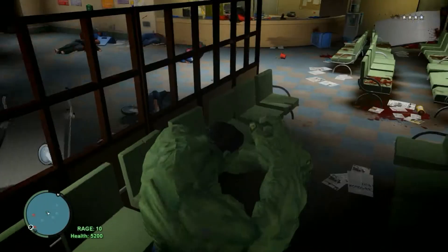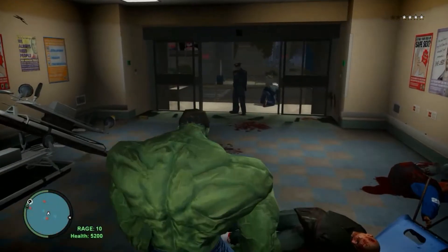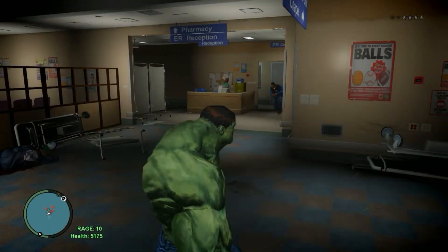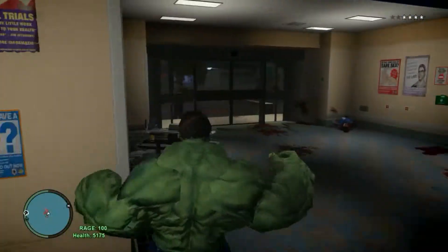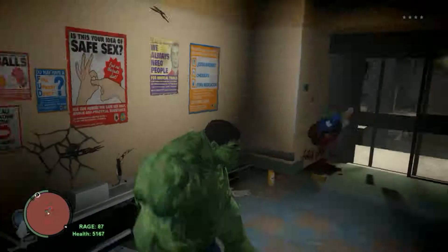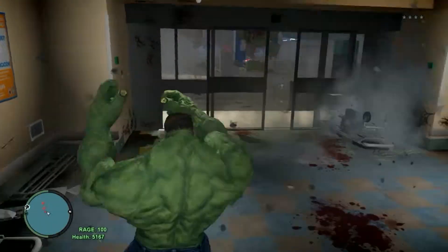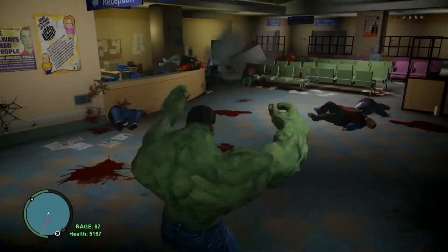There are script mods like this which give you the ability to be the Hulk. You click the Insert key and then choose to either be the Hulk, spawn a Hulk enemy, make yourself into the Hulk, or view more info about the mod. You can pick people up — this is the thunder clap — and you can see the rage meter, which makes it more powerful. If you keep clicking it, it stays at a hundred percent rage and just wrecks face.